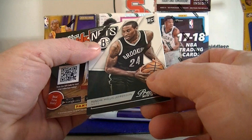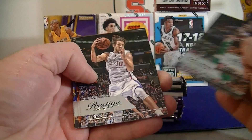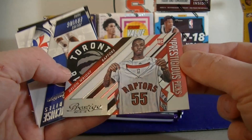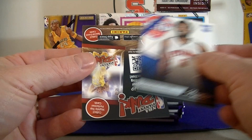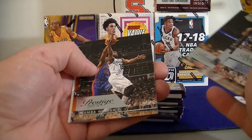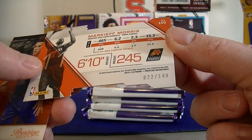Jefferson. Matthews, Marcus Smart, Hill, Collison, Jason Thompson, Channing Frye, and Prestigious Picks. Dion Wright — pretty good looking foil rookie card. And we got Irving. Franchise Westbrook, Kemba Walker. We got a bonus shot die cut of Morris — it is numbered: 22 out of 149. I don't remember pulling one of these before. First serial number card of the break.